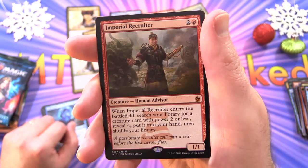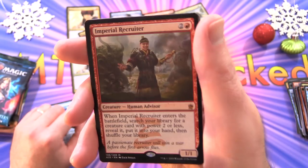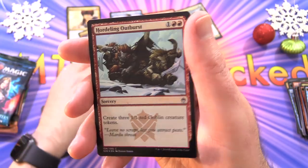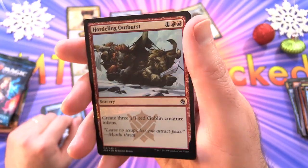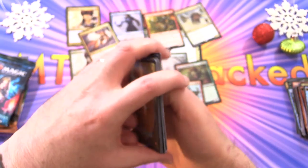I think he's dropped a fair bit in price, but this used to be one of the craziest pulls in the set. I think it was around $80 or $90 when it first came out — now they're around $5 or so. Hordling Outburst Foil, and a Spirit Token.